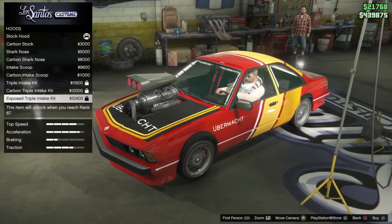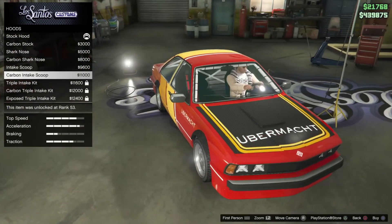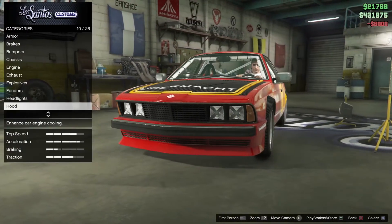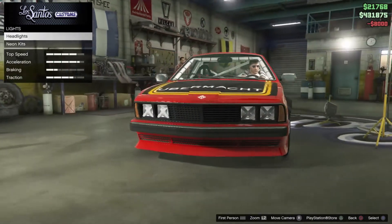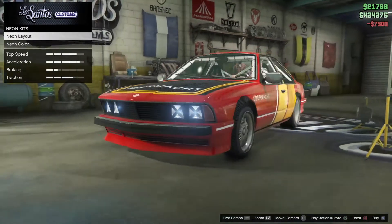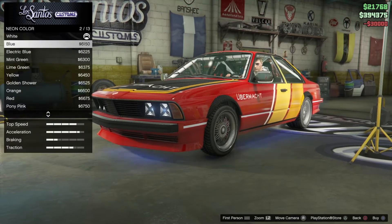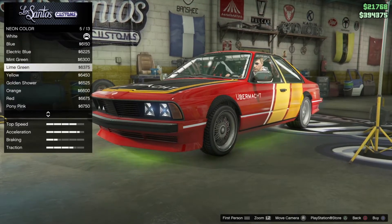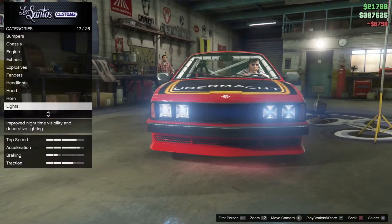Oh, I need to be level 67 to get this stuff. Shoot dude. Kinda like that. Horn — no, we don't need to choose. Headlights — let's do neon. Neon kits, neon layout — front, back, insides. Color's going to be red... or no, pink.